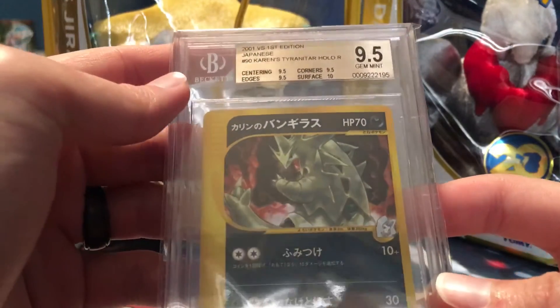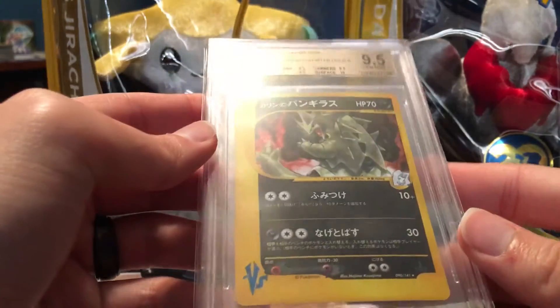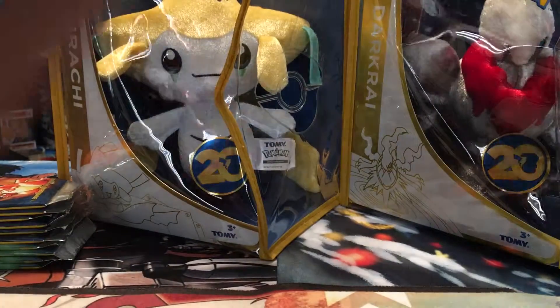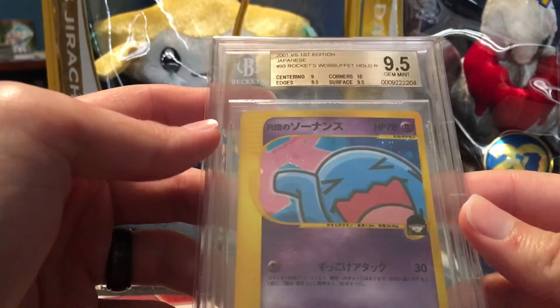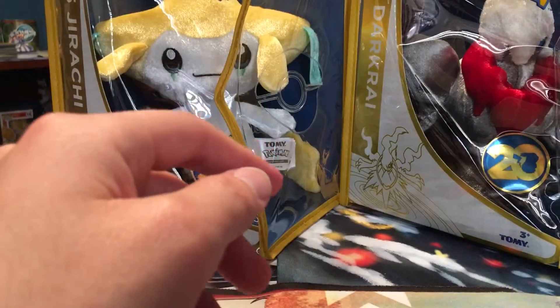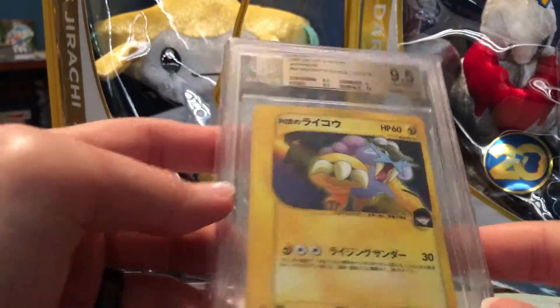Then we have Karen's Tyranitar, which came in with three 9.5s and a 10 — the 10 on the surface, everything else a 9.5. Really strong grades there too; kind of hard to get the foil to cooperate. Next up we have Rocket's Wobbuffet — I really like this card, it's pretty funny. Got a Gem Mint 9.5: a 9 on centering, 9.5 on edges and surface, and a 10 on corners. Great grades there as well.